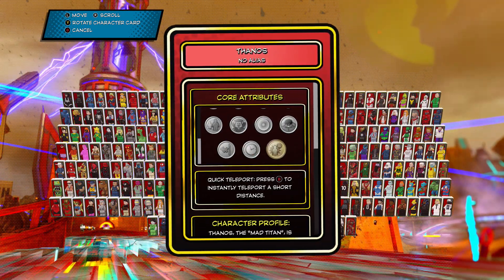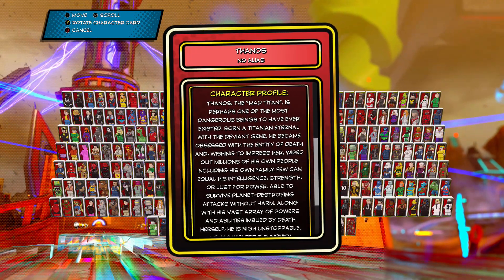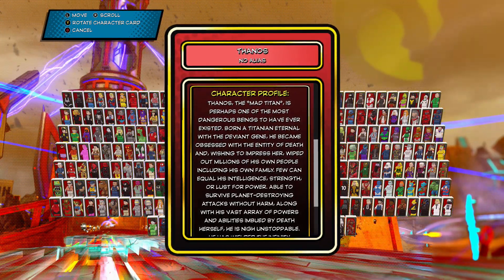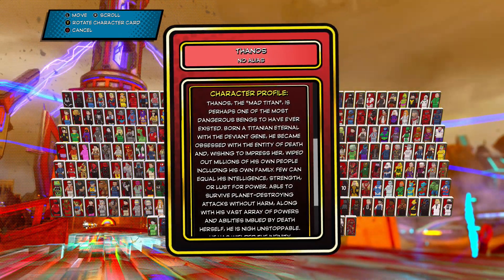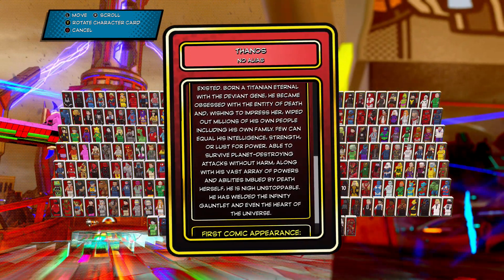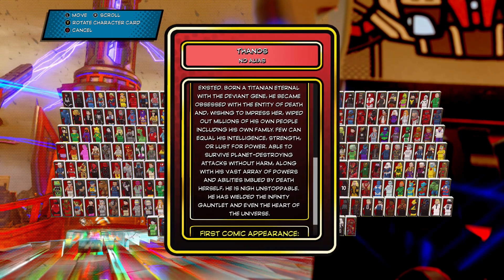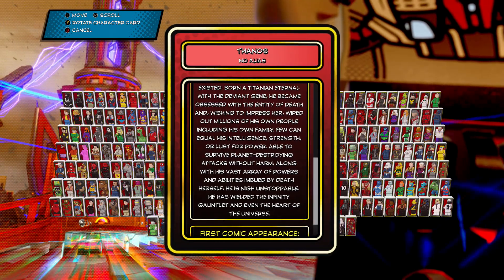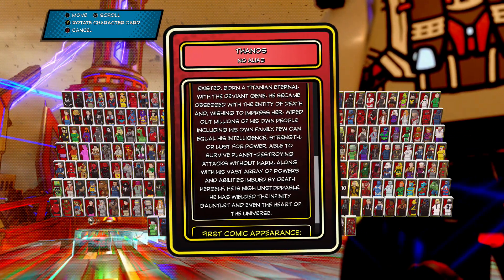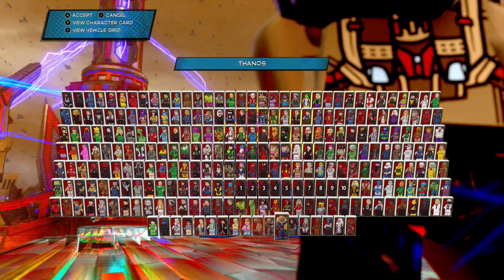Thanos the Mad Titan is perhaps one of the most dangerous beings to have ever existed. Born a Titanian Eternal with a Deviant gene, he became obsessed with the entity of Death and, wishing to impress her, wiped out millions of his own people including his own family. Few can equal his intelligence, strength, or lust for power. Able to survive planet-destroying attacks without harm, he has wielded the Infinity Gauntlet and even the Heart of the Universe. First appearance: Iron Man number 55, 1973.